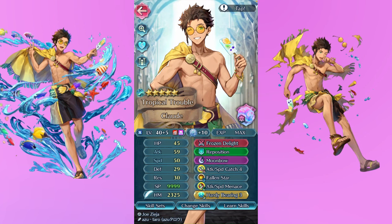Next up is my Summer Claude, and I know this is a pretty basic build for him, but I love Claude so let me talk about my man. He comes with Atk/Spd Catch as well as Atk/Spd Menace. Again I'm not super original, but regardless he has done so much for me in Abyssal maps — he is consistently on my teams for those. He was also my Ninja Camilla killer, hence Hardy Bearing. I love him so much; he makes me so happy.